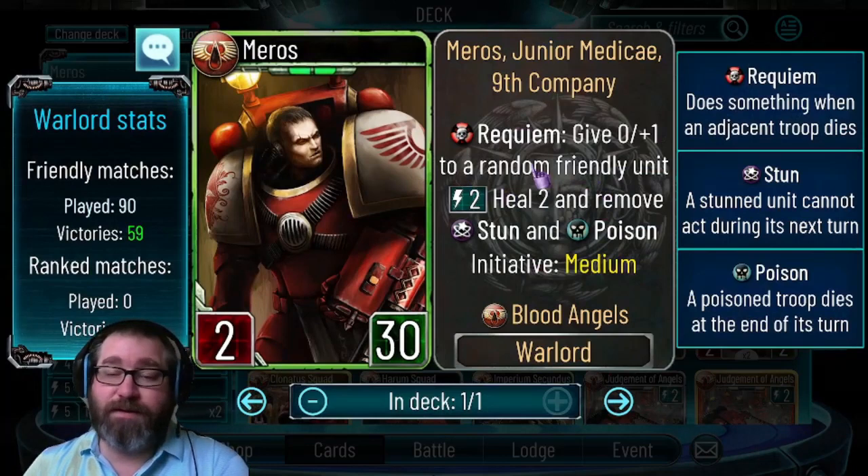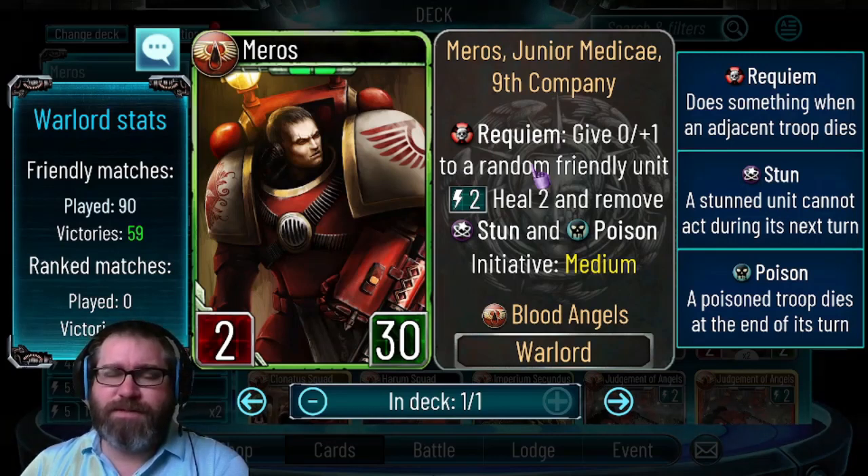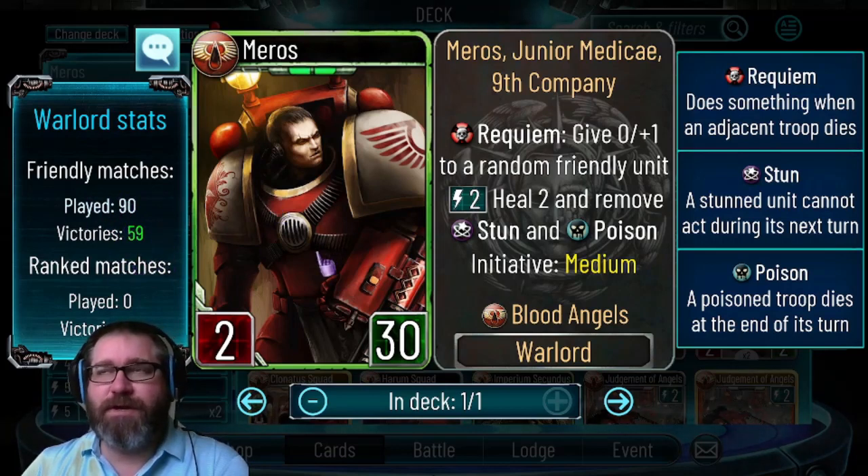I'm pretty sure in the past I've done a video with Rolderon - it's time to do one with the starter warlord. If you like Blood Angels and want to play it out, don't be swayed by this - a lot of these wins are actually with the new build. This is me trying to make Miros work at a much earlier phase in the game, before the changes to the mission and the changes to Requiem, as well as the additional cards from Galaxy and Flames.